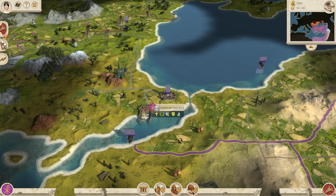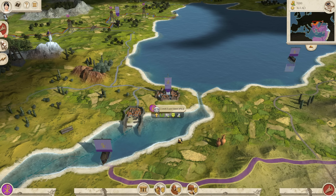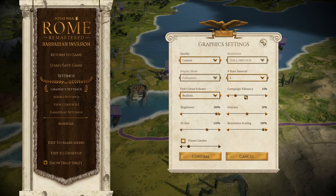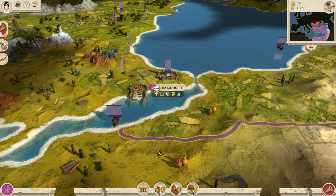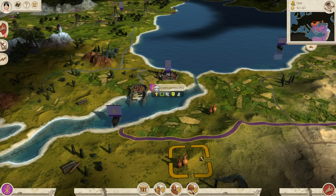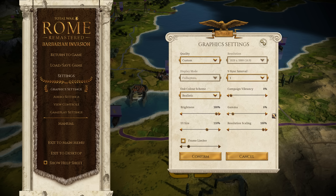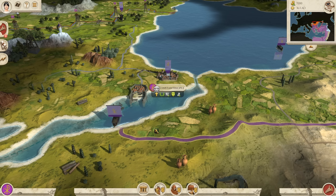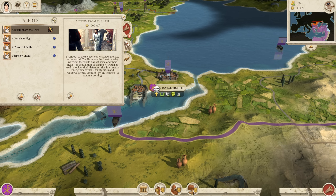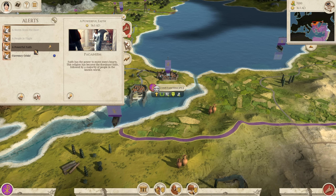We start off with our capital here in Constantinople, and we have Greece, Asia Minor, and a couple others. Here's the campaign vibrancy on 100, and this is it on 0. You can even turn the gamma really low as well — kind of reminds me of the original game back in the day. I'll put that gamma back up slightly. I have the UI size a little bit larger for mobile users, but you can really turn it quite far down if you don't like the UI.